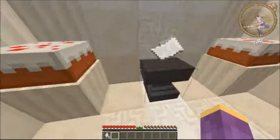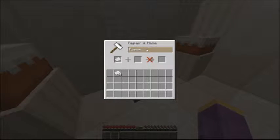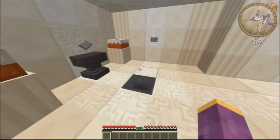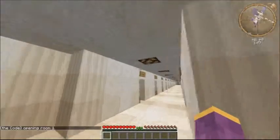Before we start the puzzles, the game gives us the first code: one two three four five. So what we're going to do is take the paper, rename it to one two three four five, and throw it in the hopper. It should work. Yep — opening room one!